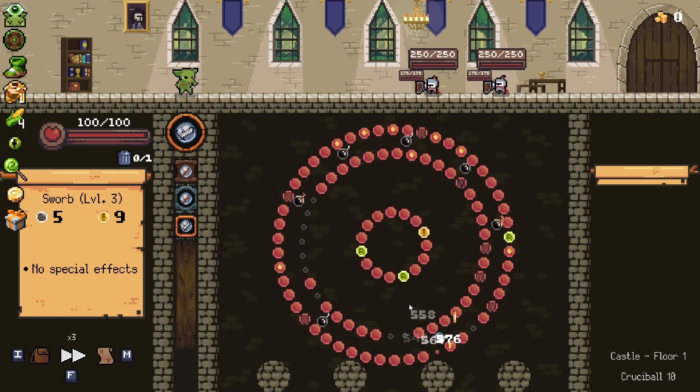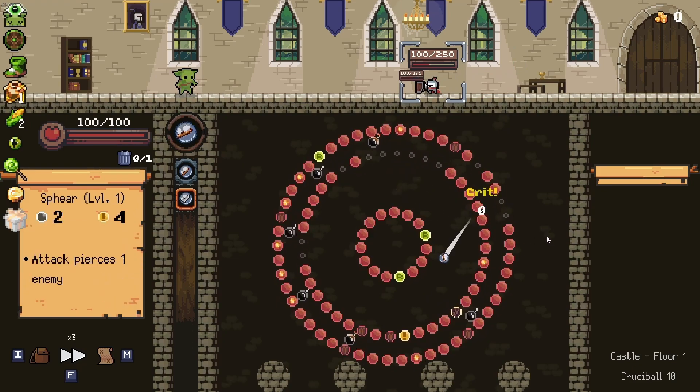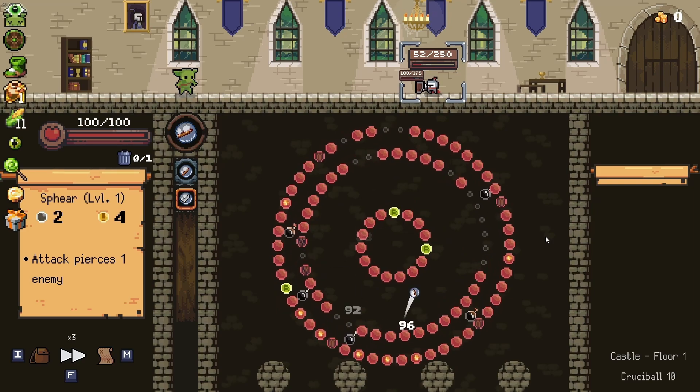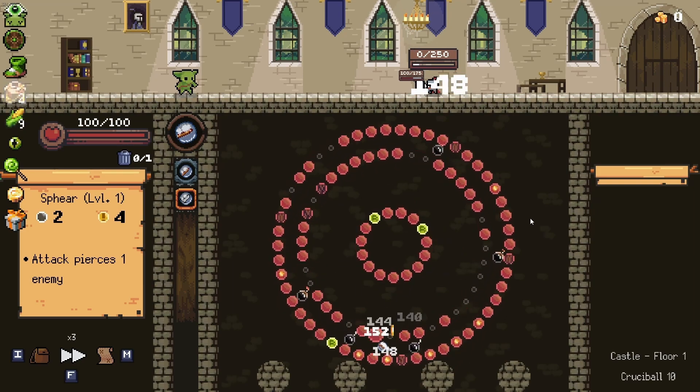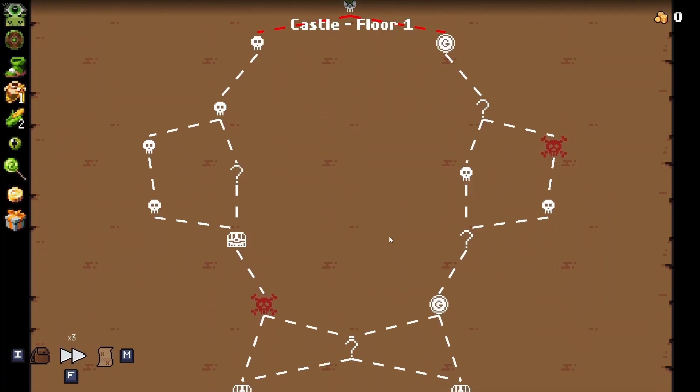Nice little crit, hopefully we get some bombs. There we go — coins, bombs, and all the goodies. There's another coin, we need one more coin. We do this little number and dance and we get a coin. We got him — it was a little rougher than I would have liked.